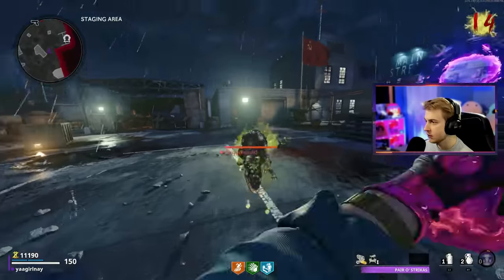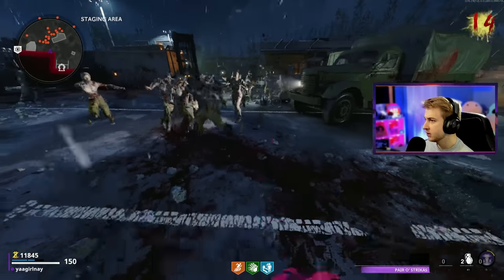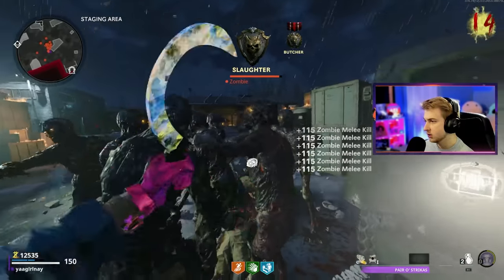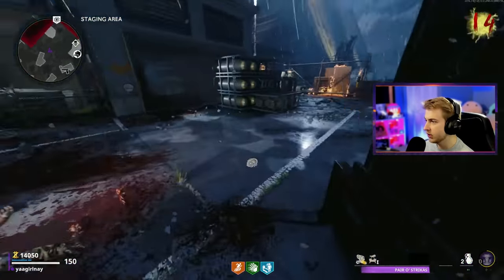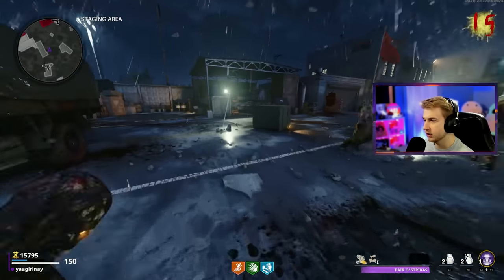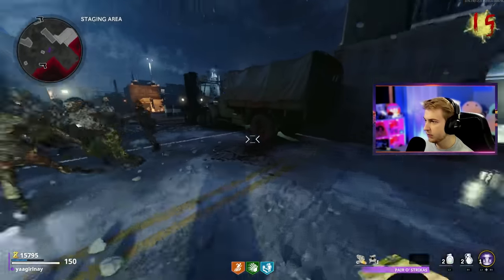Time to haul ass and try to get Quick Revive. Got it safe and sound. Might grab Tombstone with how much I'm going down. Now it's time to work on those Jackrabbit camos. Get them all in one nice neat pile and then Shatter Blast. That's a Jackrabbit — let's keep moving. All done with the distracted kills. Now I can just use decoys for fun.